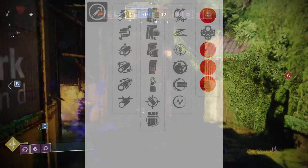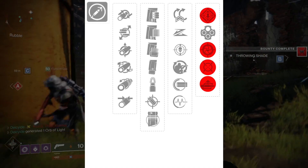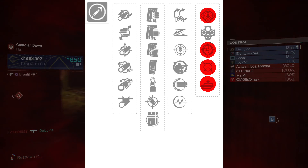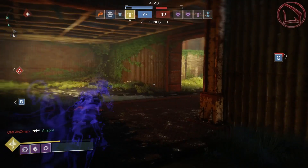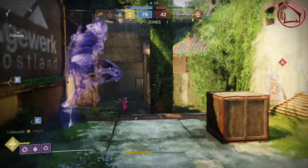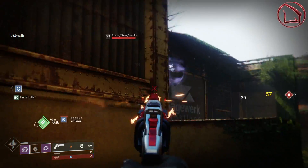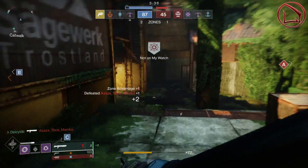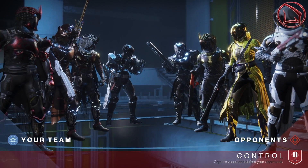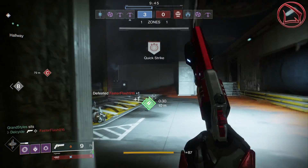Moving on to the fourth column of perks: there's almost none you can go wrong with — Rampage, Snapshot, Moving Target, and Auto-Loading Holster. The only one I wouldn't recommend is Outlaw, because you're not actually going to be hitting critical headshots with pellet-spread shotguns. With Rampage, you get increased damage on that second kill, increasing effective range at the same time. Snapshot gives superb aim-down-sight speed making the weapon very snappy. Moving Target you already know. Auto-Loading Holster is very effective for an aggressive playstyle, automatically reloading a portion of the magazine after a short period of not using it.